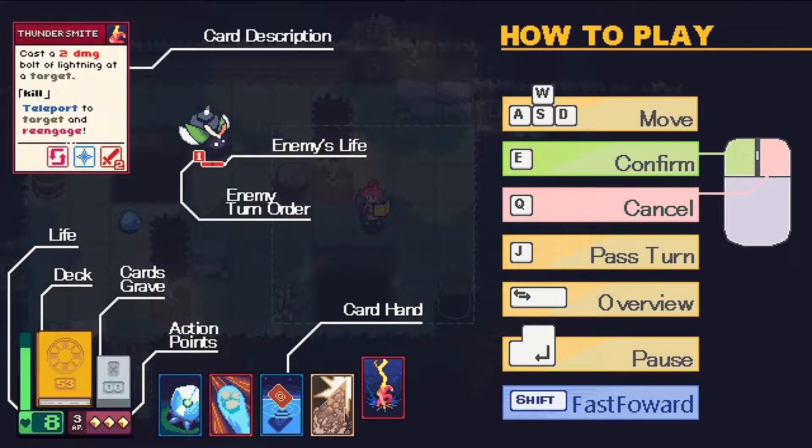Anyway, this tells you here how to play. You have your cards down the bottom there. My mana doesn't exist at the moment, but you have your cards down the bottom to figure out what to use. You have certain action points and cards can cost a different amount of action points. You have your discard pile, your deck, your life, when the enemy is going to attack, and their life.